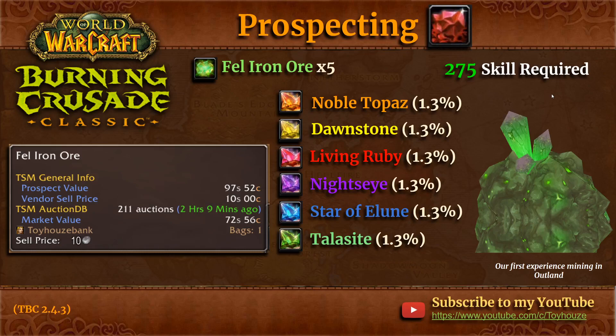Those were just the common gems. For the uncommons, there's only a 1.3% chance of getting each of these rare blue-quality gems: noble topaz, dawnstone, living ruby, night's eye, star of Elune, and talasite. These all sell for quite a good amount of gold — particularly the living ruby, dawnstone, and star of Elune are quite expensive, with talasite, night's eye, and noble topaz being a little less. Prices may vary depending on your server, but looking at the prospect value versus market value, fel iron ore is definitely one you should look into.